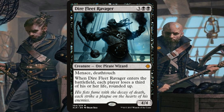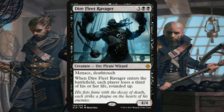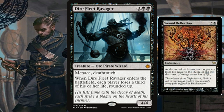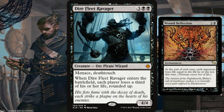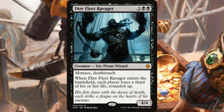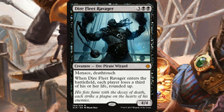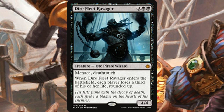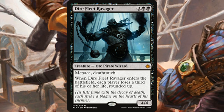He has menace and deathtouch, and when he enters the battlefield each player loses a third of his or her life, rounded up. That's really deadly in certain decks and can definitely be taken advantage of. Pair this with something like a Wound Reflection and suddenly you're taking a whole bunch of life away from your opponents. Starting life totals in Commander are 40, and a third of 40 is about 13.33, which is still a lot — though granted every player including yourself has to lose that life.